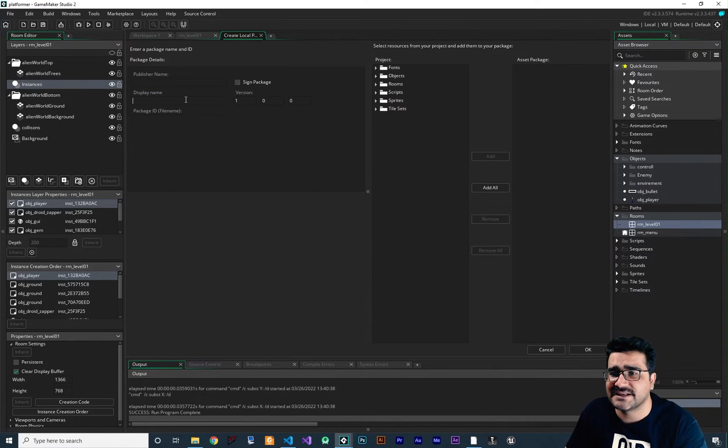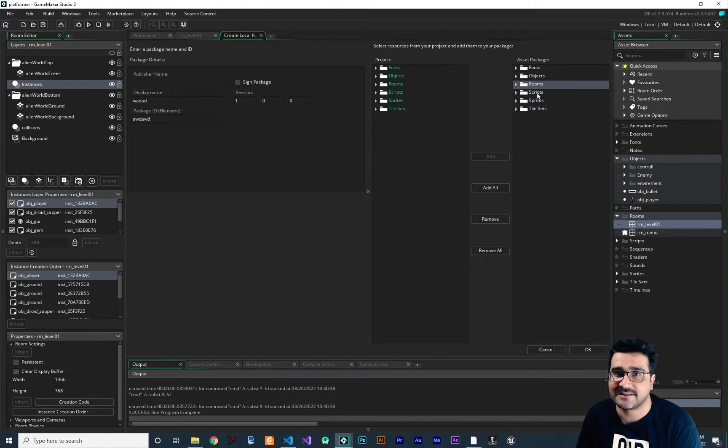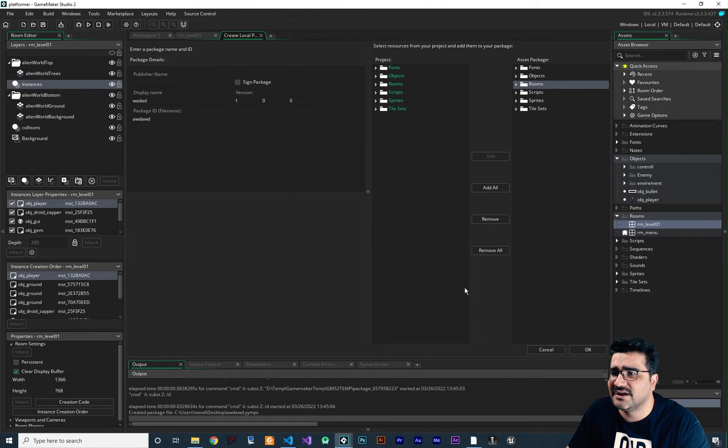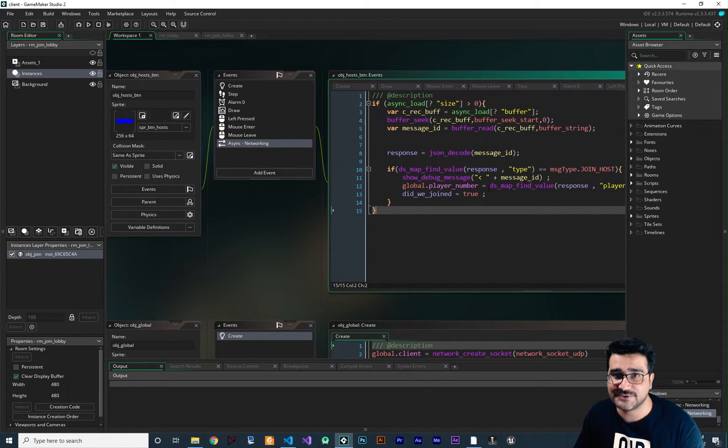Go to Tools, Create Local Packages, give it a name — and what I don't want to include is the menu, because we already created a menu in our multiplayer game. So remove that one. We need all the other assets: font, objects, rooms, and whatever you have in your game — whether it's a platformer, RPG, or anything else. Click OK, save it to the desktop, and everything is saved. Now close the platformer game.